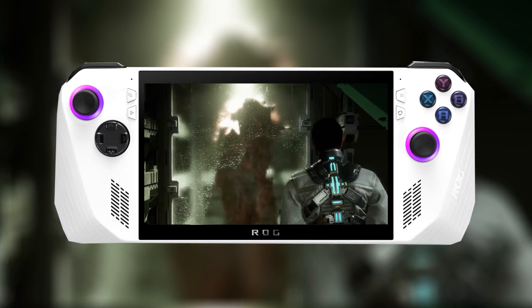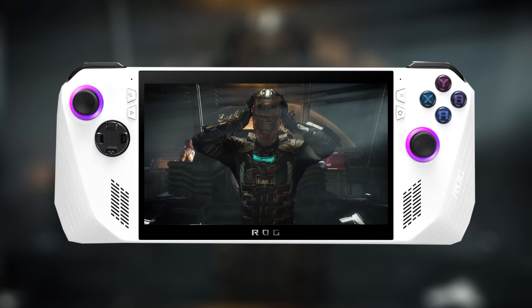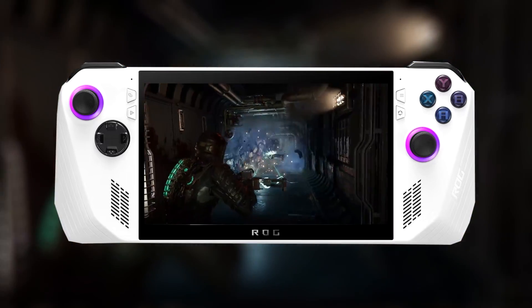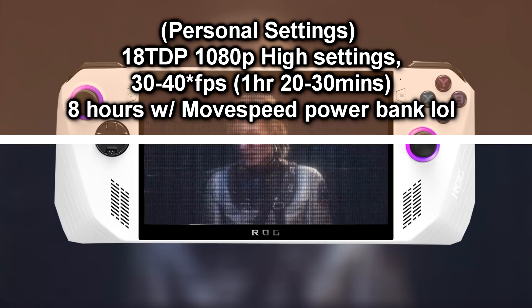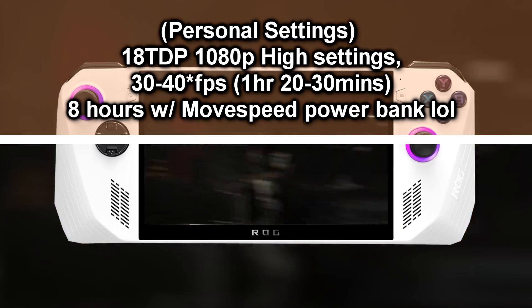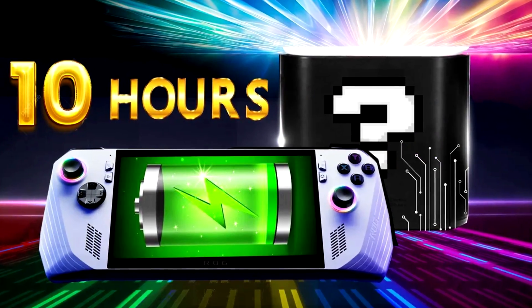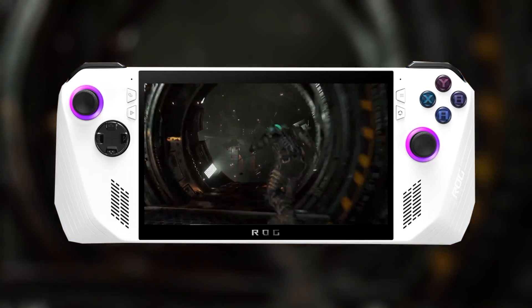Dynamic resolution isn't the worst at times — it still provides enough of an experience to feel like Dead Space Remake and feel like a clear jump from the original. My personal preference, however, is to play Dead Space Remake at 18 watts TDP, 1080p, high settings, with FPS around 30 to 35, giving about an hour and 20 minutes. It's a horror game, not an RPG, so that's more than enough — especially since I have hefty power banks, which give me around 8 hours at 18 watts.